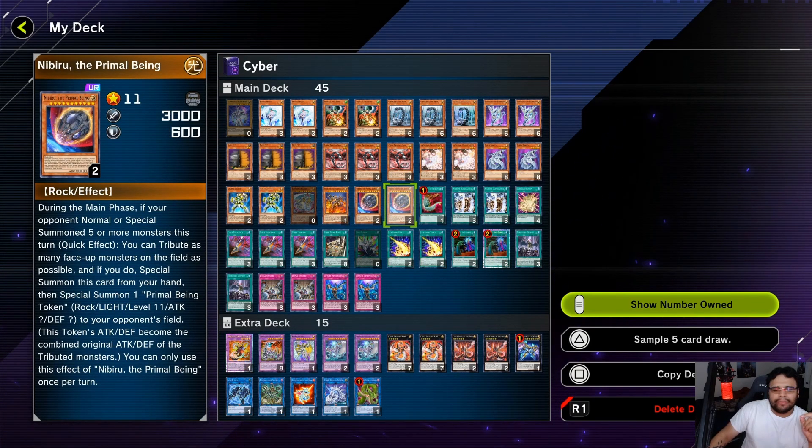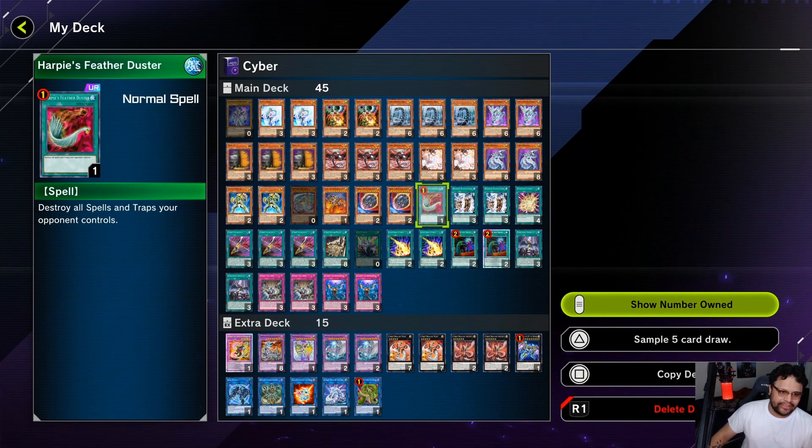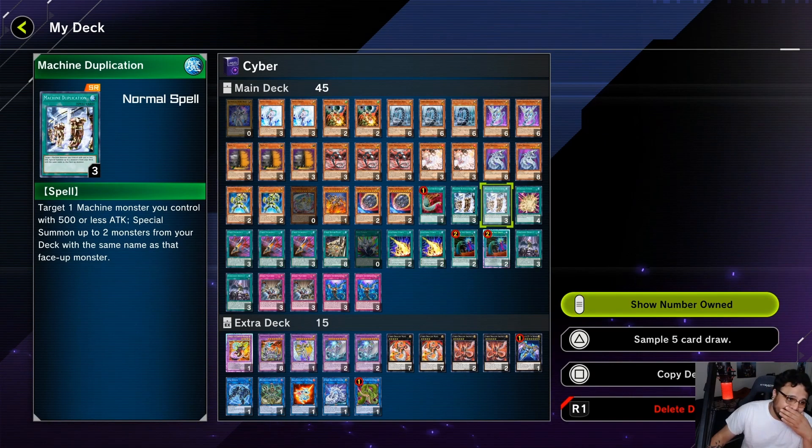Double Nibiru — I'm on the fence about keeping this card. As clutch as it is, I'd rather have multiples of Ghost Ogre or multiples with Galaxy Soldier so it could at least special summon a monster. The typing is really crucial but I hate having multiples. Harpie's Feather Duster — since this is Master Duel, shoutout to Jason — everyone just sets like 20 backrows: Rivalry of Warlords, Skill Drain. I hate those cards but that's how the meta is, so having backrow removal is super clutch.